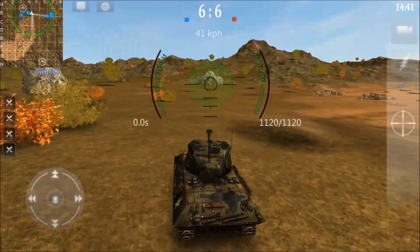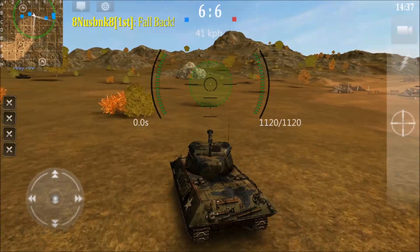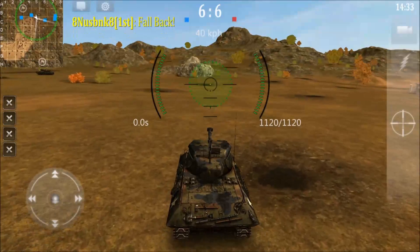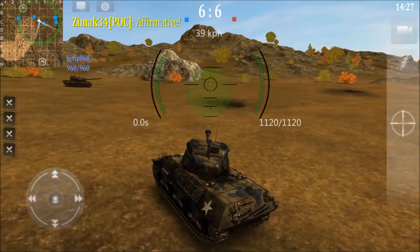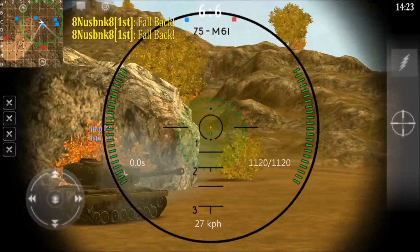Alright, enough about that, let's get to the action. We're gonna pitch to our left. Usually when I spawn at the base I like to go to the left, because I think if I go to the right or straight down, reds have better cover. So I'm gonna try to attack this hill, because I know they're gonna be out in the open, and it looks like we have our first red.